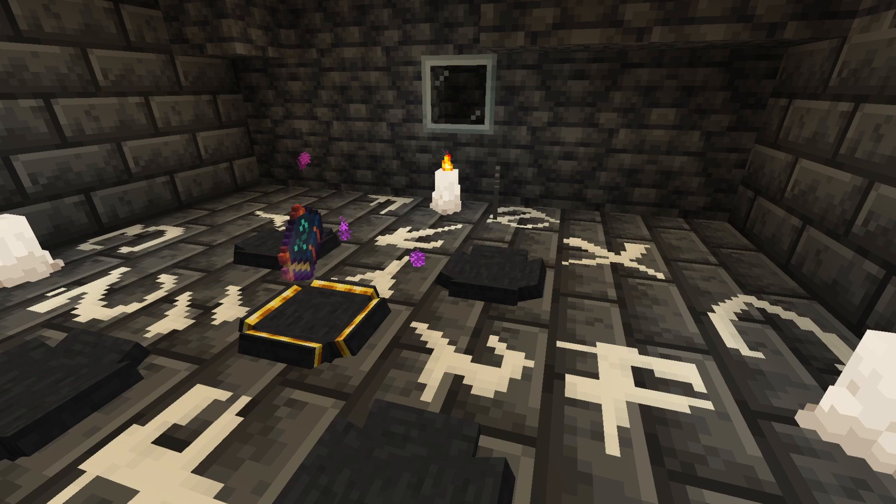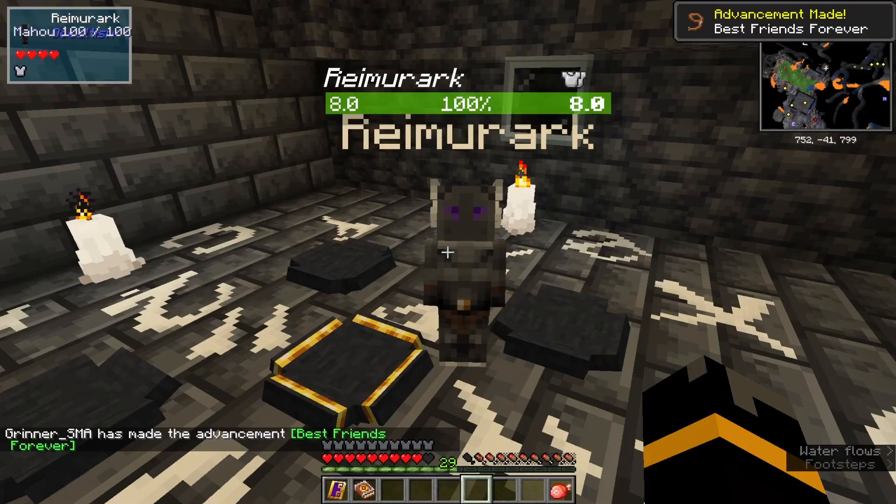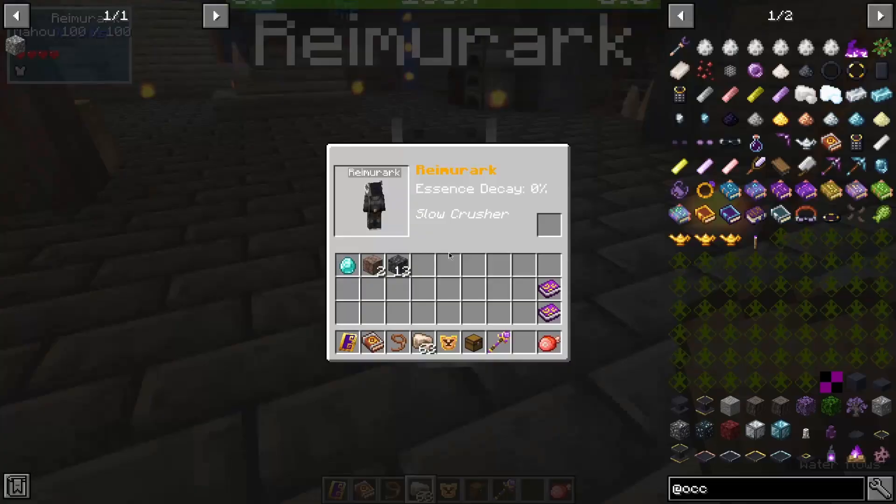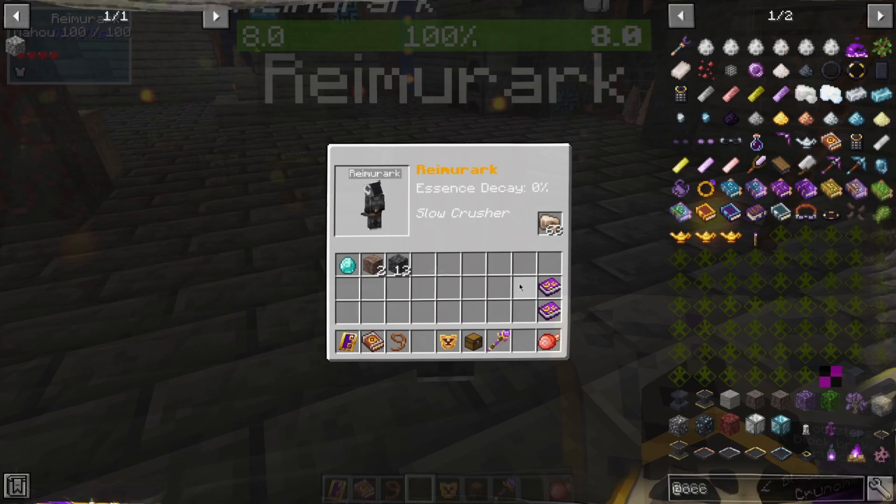After a while, you'll get this little fella and he'll be your ore crusher for as long as he lives. There are two ways of giving him ores: by shift right clicking on him you'll access his inventory, and you'll also be able to see how long he has left in this world before he pops back over to the other side. Or you can just throw them at him.